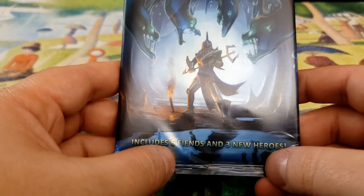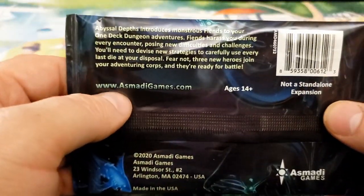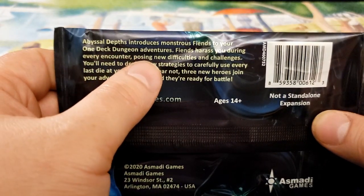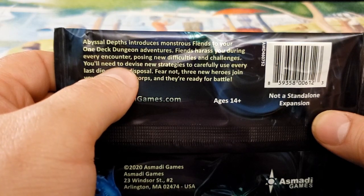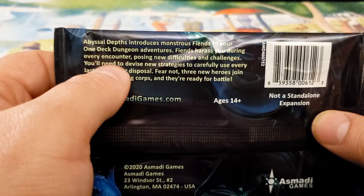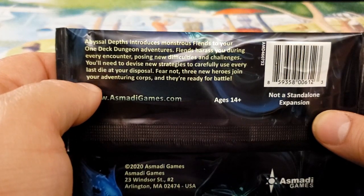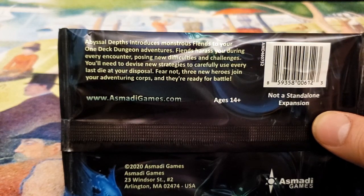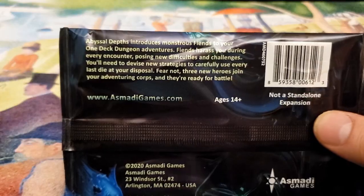So this is One Deck Dungeon: Abyssal Depths. It includes six fiends and three new heroes. It's just an addition — it adds Abyssal Monstrous Fiends to your One Deck Dungeon Adventures. Fiends harass you during your encounter, posing new difficult challenges. You'll need to devise new strategies to carefully use every last die at your disposal. Fear not, three new heroes join your adventuring crew and they're ready for battle.